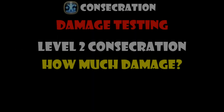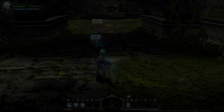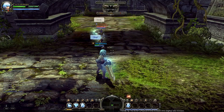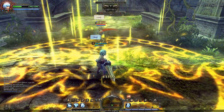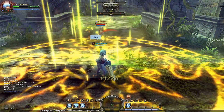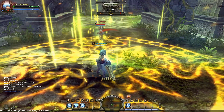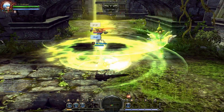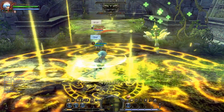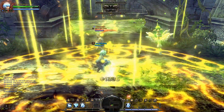The next thing people will be wondering is how much damage Consecration can actually do. The video footage will show level 2 Consecration, which is achievable via acquiring a skill ring. Please note that this is done with buffs as well. You can also use Cure Relic to significantly increase the damage of Consecration. The Cure Relic used in this video is only level 1, which is why there is only a small increase of around 50-80 damage. Higher level Cure Relic will give a higher increase in damage as well.